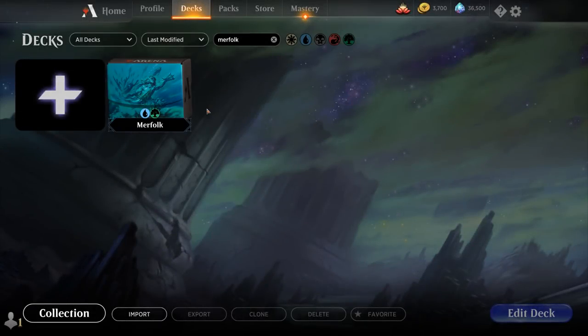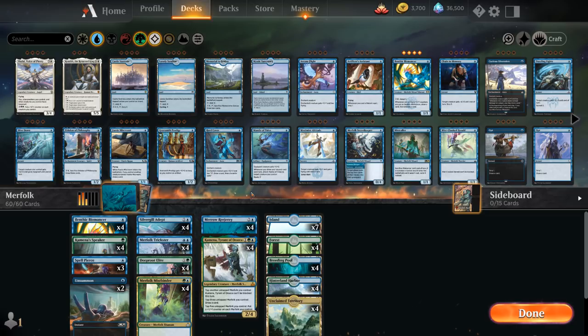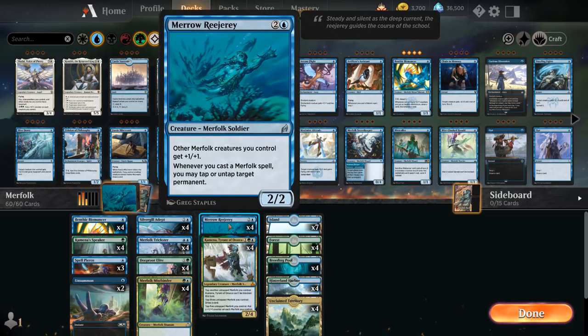Hello and welcome to another Magic Arena games video. Today we're taking a look at another historic deck, and as voted on by my supporters on Patreon, we're taking a look at Merfolk, which got the addition of Maru Reachery in the latest Anthology expansion.